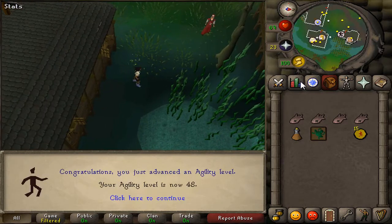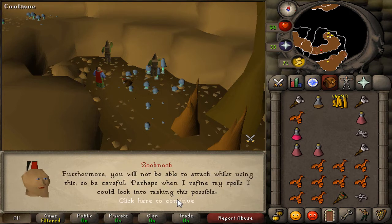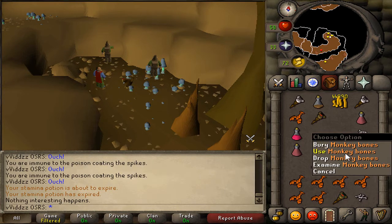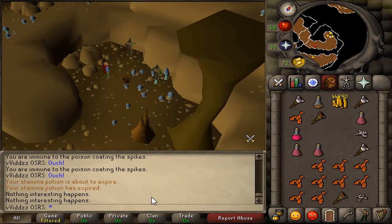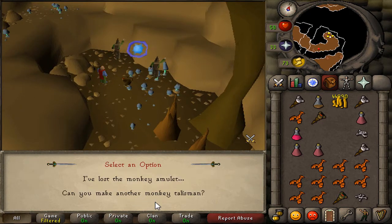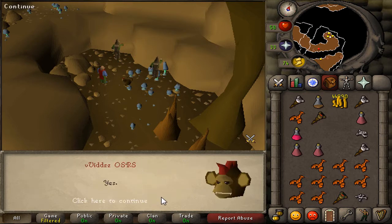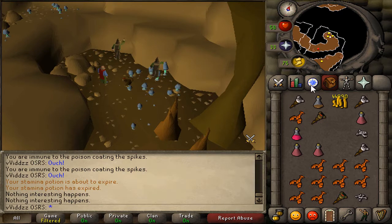And there is 48 Agility. I'm just making some Gri-gris here — I've just made the first two. I'm making the Zombie Gri-gri, the Ninja Monkey Gri-gri, as well as the Guard Gri-gri, because I do need these for Recipe for Disaster. And if I ever do the Ape Atoll course in the future, I'm going to need the Ninja Monkey Gri-gri, so it's nice to get it out of the way.